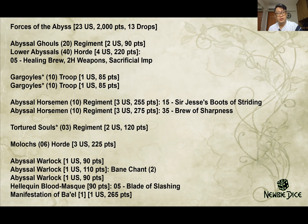Two regiments of abyssal horsemen — one with Blade of Slashing and one with Boots of Striding. A regiment of tortured souls; I think they're not bad but I can't seem to find great success with them. A horde of morlocks — not a lot of people love them because of defense 4, so I only took one horde since they unlock a lot. I also took three abyssal warlocks, one with Bane Chant, and one Heliquin Blood Mask with Blade of Slashing and Manifestation of Bale.